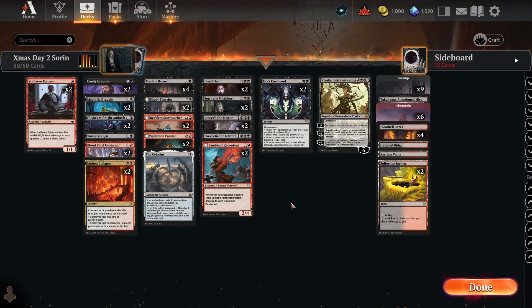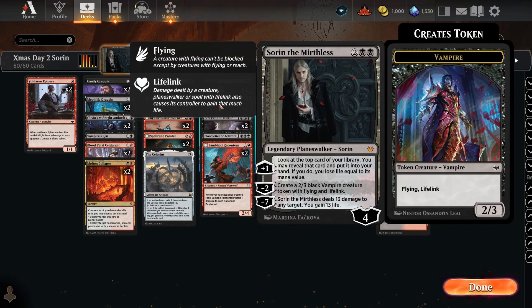Alright, that's looking real good. Day two of Christmas packs — we went with Sorin, we drew Sorin from the pack, and we made a deck around him. The initial thought was to get to the ultimate. Didn't happen. I only have two Sorins, so I can't always find him.